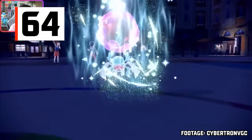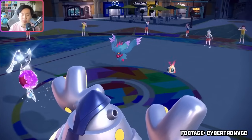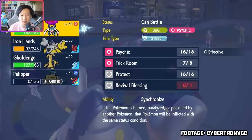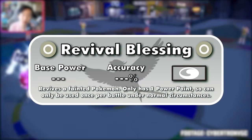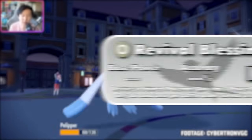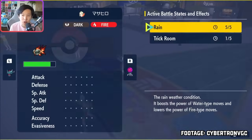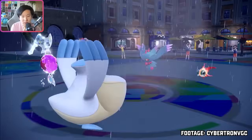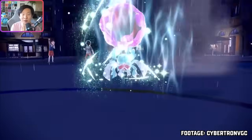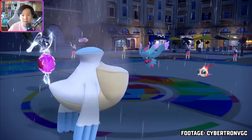This next move was discussed as potentially the most broken move of all time around the release of Scarlet and Violet, but didn't completely live up to that expectation. This move is Revival Blessing, a status move that revives one of your fainted Pokemon to up to half of its total HP. Even though it only has one power point — meaning it can only be used once — just one use is enough to completely change the outcome of a battle. It's a little harder to use in doubles than singles, since the user can be doubled up by two Pokemon and faint before even using the move.